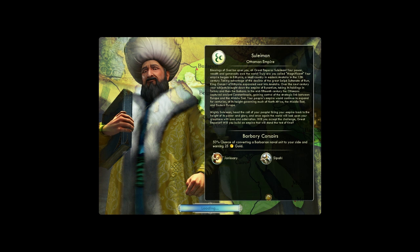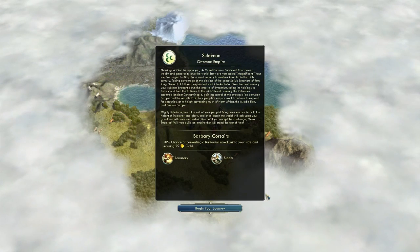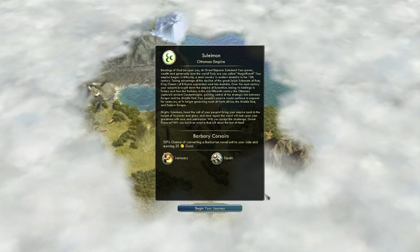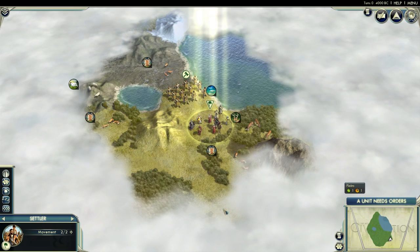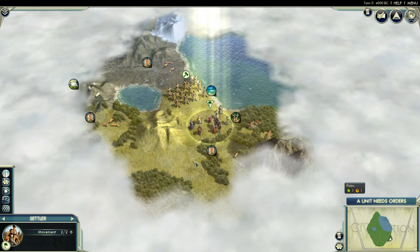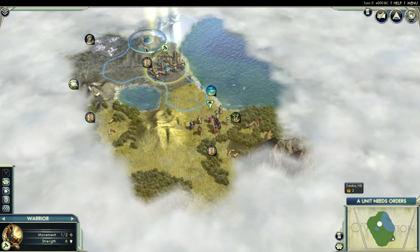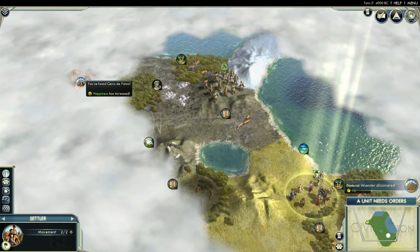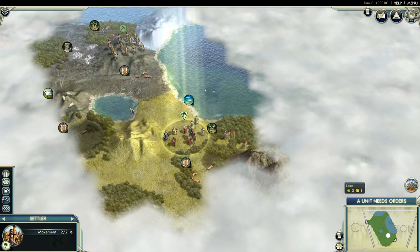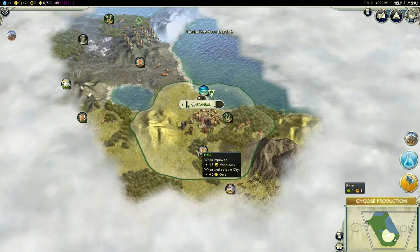I know I'm going to get a coastal start because that's what Suleiman gets all the time whenever possible. I hope for a decent start — not too powerful, not too weak. I'll try to guide you step by step through my decisions about what and where to build, where to expand, and so on. So let's look at the start. We have three furs, which is horrible! This is a horrible start, and we have some marble up there, but it's so far away. We found a natural wonder, which is nice I guess, but this is a disastrously horrible start.